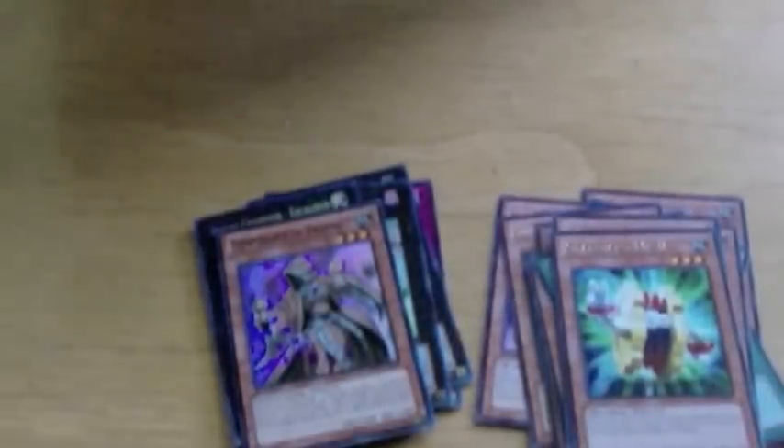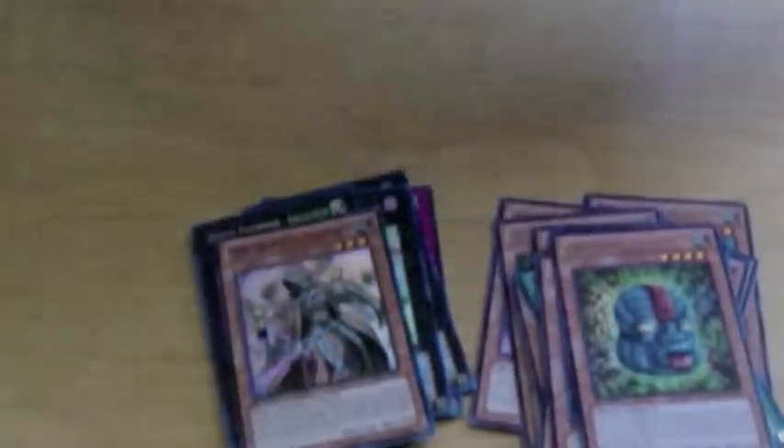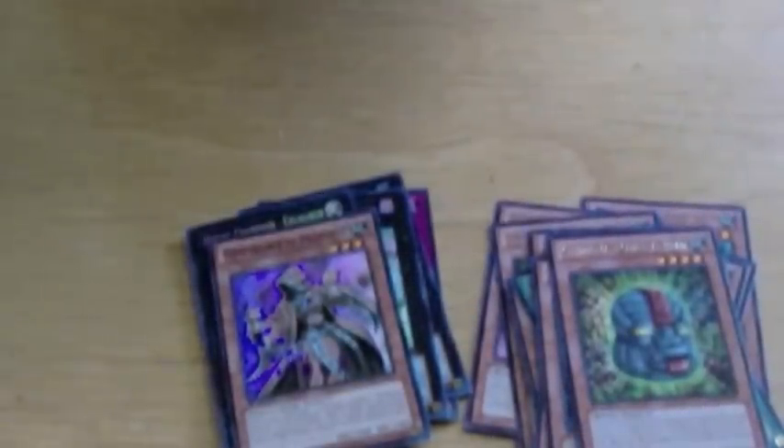Huh — an upside down card, how weird. So the two ultras are gone, the ghost is gone, which means there probably won't be a secret.